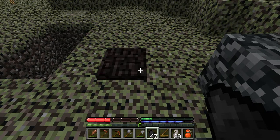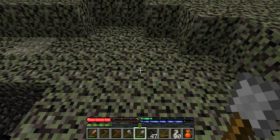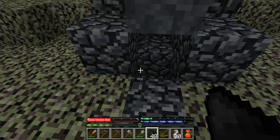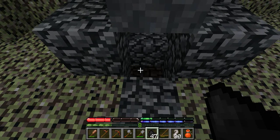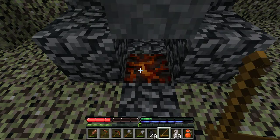Fun fact about charcoal: you can place it by shift clicking. And you want to do one, two, three, four, five, six, seven, eight, I believe. Yep. And then light it with a fire.